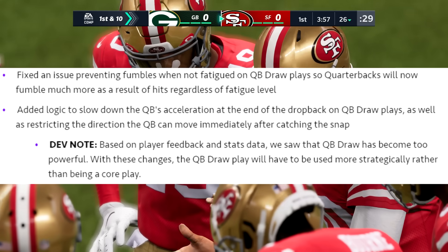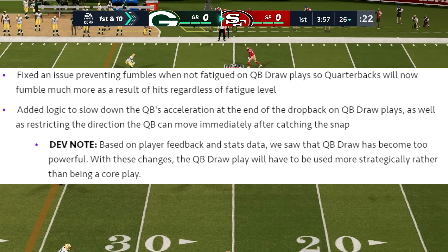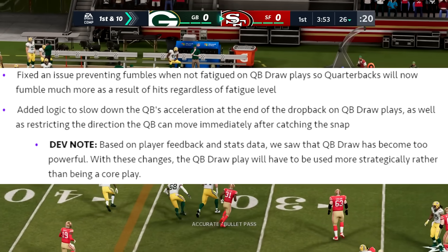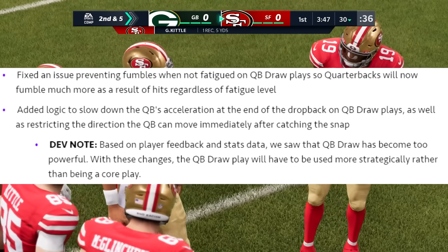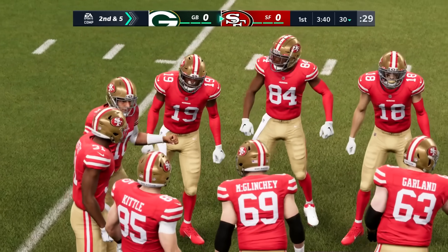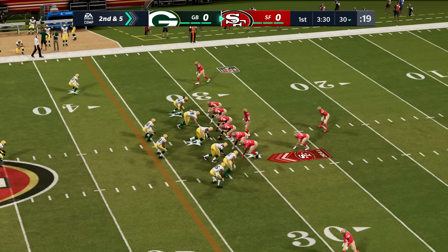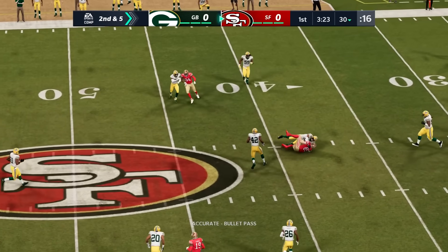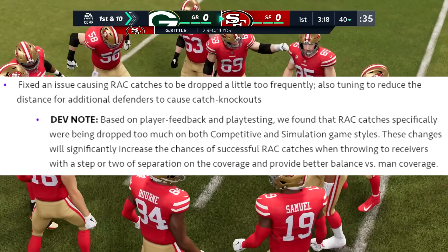The most important part of the QB draw fix: they added logic to slow down the QB's acceleration at the end of the drop back on QB draw plays, as well as restricting the direction the QB can move immediately after catching the snap. The dev note says based on player feedback and stats data, QB draw had become too powerful — with these changes it will have to be used more strategically rather than being a core play. The QB acceleration right out of the drop back was almost glitchy, and you could immediately change direction without any momentum involved. Now it sounds like you can't really base your whole offense around it.